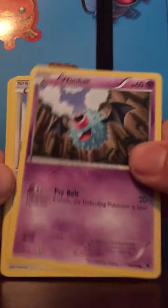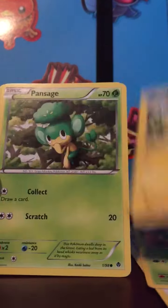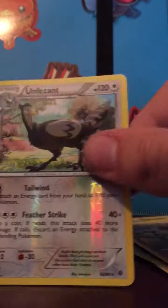Alright, moving on. Patch Rat, Joltick, Pansapen, Gotharita — that's the fifth one — Galvantula, Croc-croc, versus Unfeasant. Ooh, and a Braviary holo!